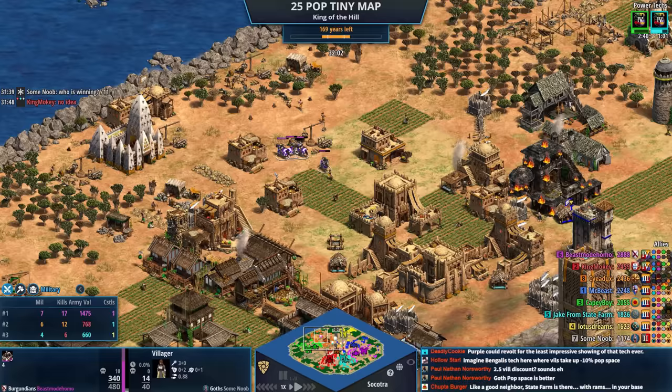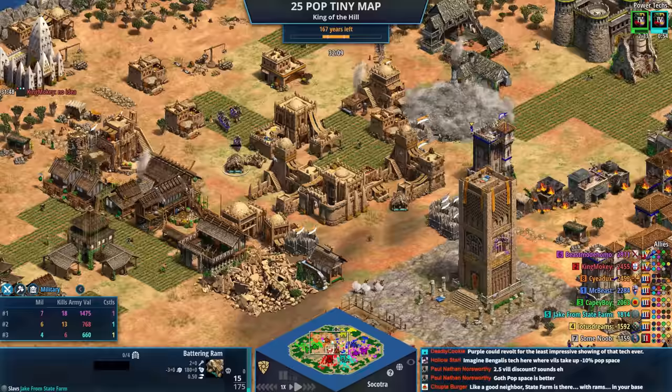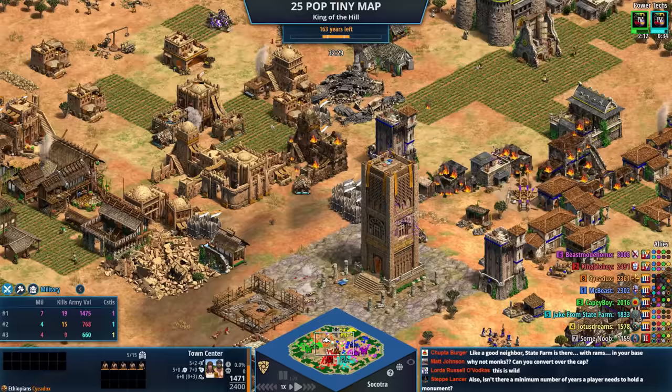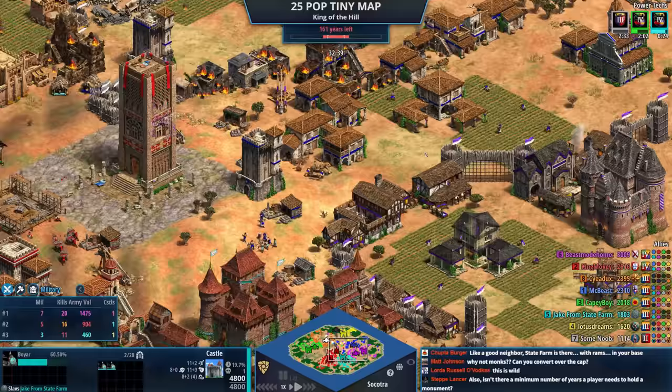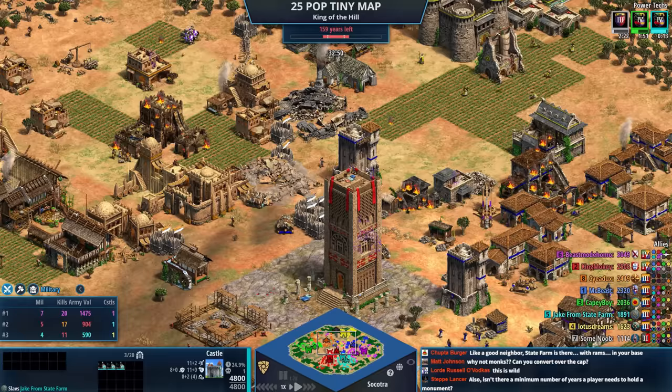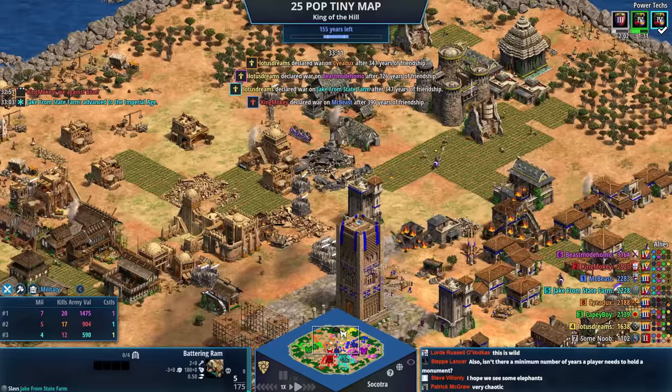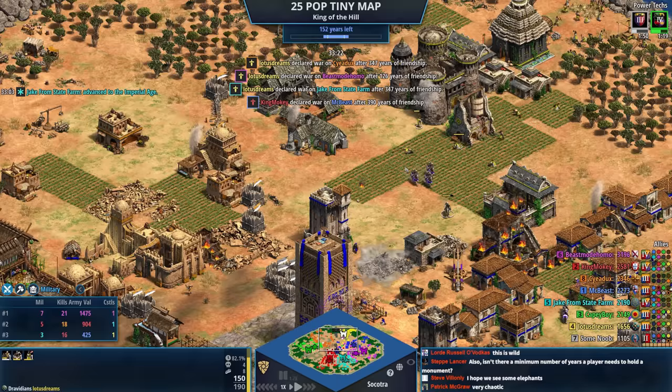Purple's trebs have moved in and purple and red are destroying everything. I'll be curious to see what happens between red, teal, and purple since they're bordering and allied. Remember: if the monument is below 100 years and it switches hands it goes back up to 100, unless there are alliances involved — then it can sometimes go up to 50. The timer gets a little weird when players can ally each other, but I figured it was worth it to make the start less intimidating.